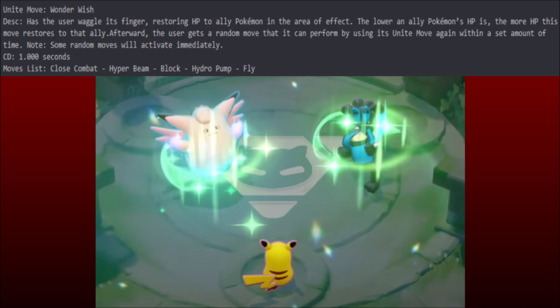Because sometimes you need Block to further giga defend your carries and keep people off the objective, and you get Fly or Close Combat instead. But if you get Close Combat, that's big damage on Rayquaza. Hyper Beam — big damage on Rayquaza. Hydro Pump — push people away. Block — support. Fly — you just bait at low health, fly away, land on an ally, heal them up, and set some field control. I feel like it's going to be useful no matter what you roll. But is it even needed? Because Clefable just seems busted outside of that.